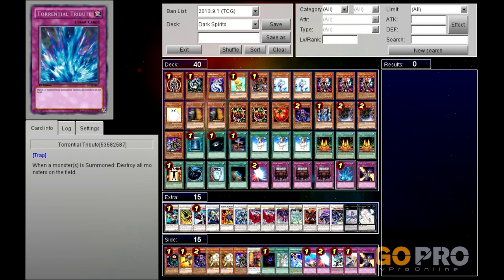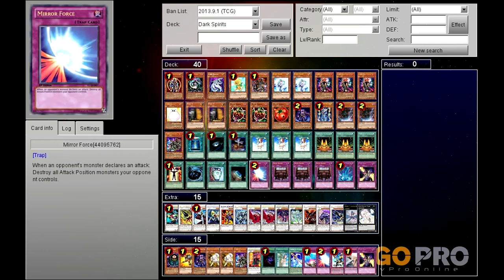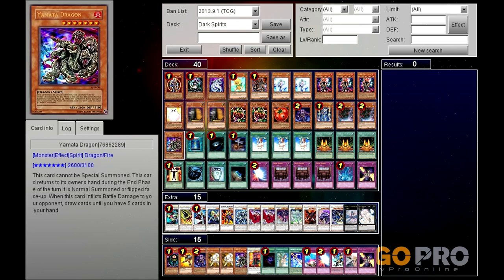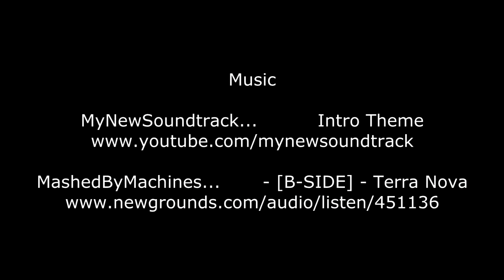So there we have it guys for my Dark Spirits deck. I guess it should be called something else in this variant considering it's got light monsters - maybe Chaos Spirits, I don't know, you decide. Anyway, as always give the deck a go, let me know your thoughts and pop your comments in the section below. I actually really enjoy this deck - I love making decks where people don't play these awesome effects anymore. Anyway you guys take care and I will see you again soon.